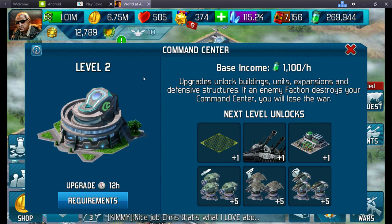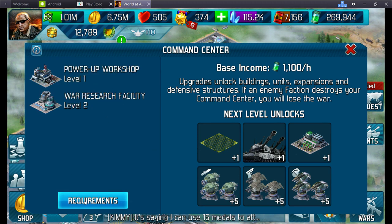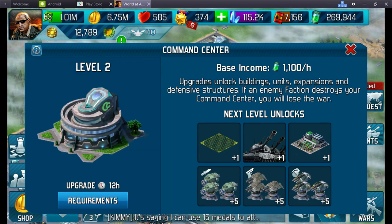On our command centre, one of the good things — although it is a bit of a pain — is when you upgrade, it takes a set amount of time and you can't buy your way to upgrade it faster. In the past we've had people — whether they're actual hackers or they've found a way round things — who have loads and loads of gold stars and they level up faster just because they've got the money. This makes it a little bit more of a level playing field. The requirement here is it takes 12 hours to upgrade, and it shows you what you can get on the next unlocks. We're currently at level 2 on our command centre.